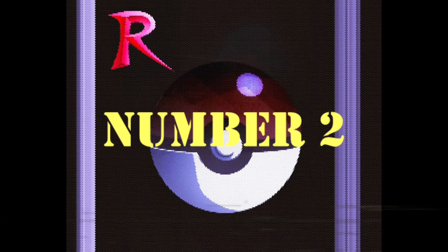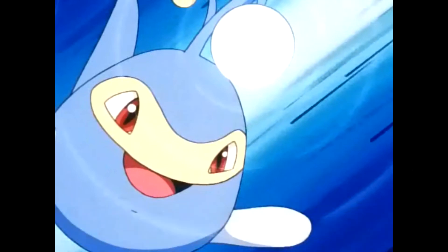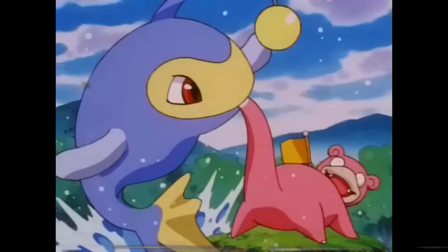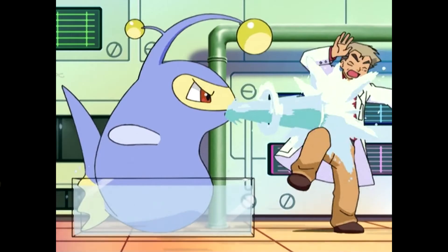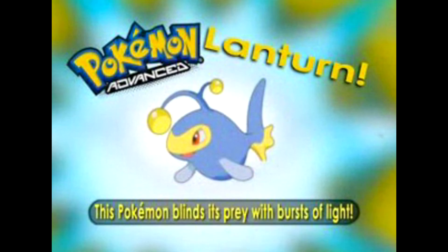Number 2: coming into the number two spot is Lanturn. Lanturn is interesting because it came out in Generation 2. It's a water-electric type with both the ability Volt Absorb and Water Absorb, which is pretty good. I like Lanturn because it's a deep-sea anglerfish swimming in the depths. I remember that you had to fish one in Johto, but in Ruby and Sapphire you had to dive in order to get one, which is freaking sick since the depths are eerie and full of adventure. I really think Lanturn is underrated because not a lot of people use it. I love the design and everything about it — I think everyone should start using Lanturn more, and I feel like it can be used well in VGC. I just really love this Pokemon and I never get tired of using it.